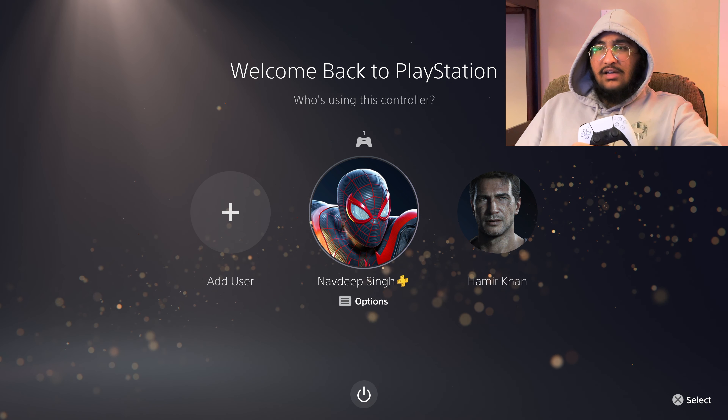First of all, go to Fortnite and start the game as usual, just log into your main account. Once it's up, we are now in Fortnite and this is me logged into my main account, connected to this controller.